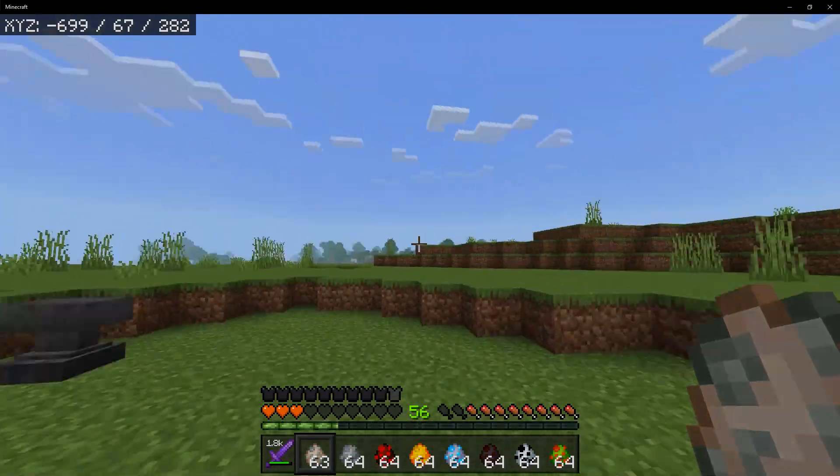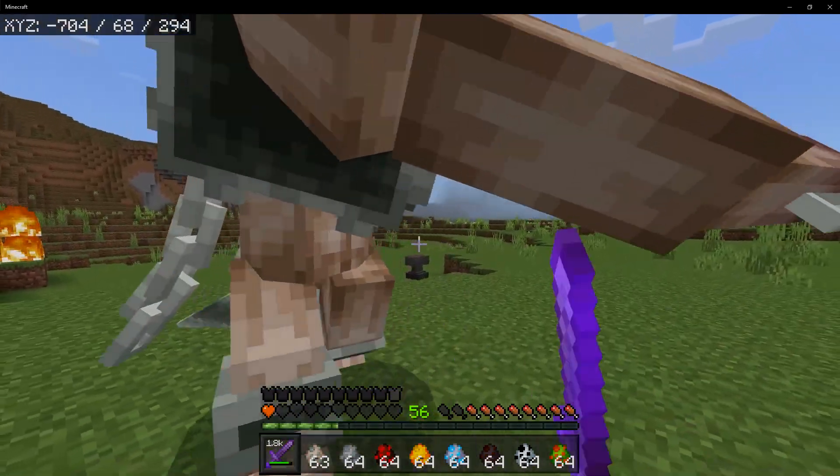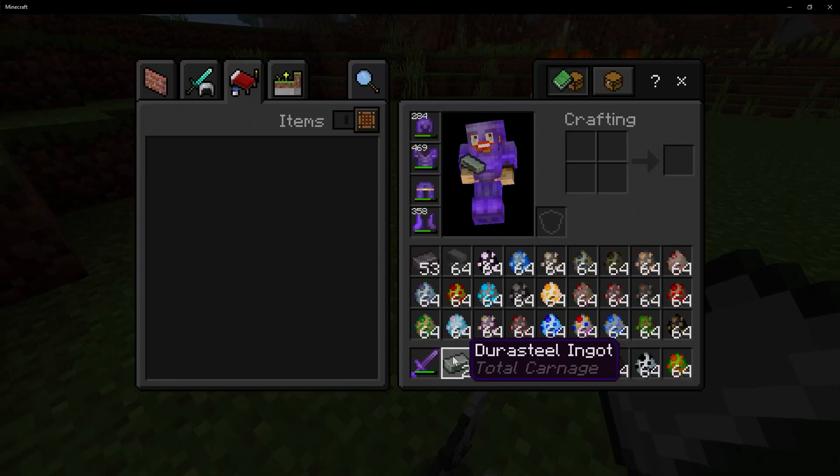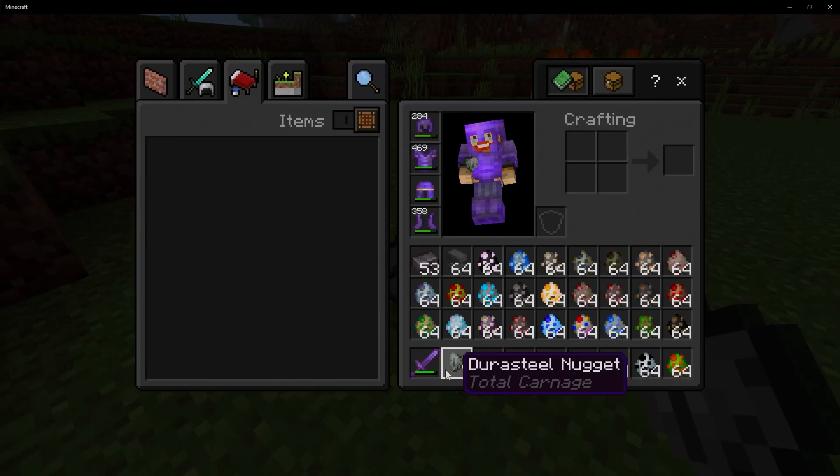Next is the Jailbreaker. You are a big boy, but also very powerful as well. We got Durastal ingots and Durastal nuggets.